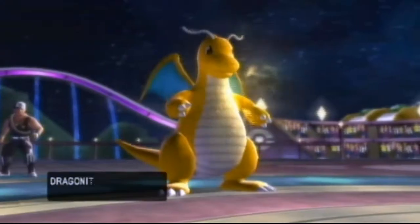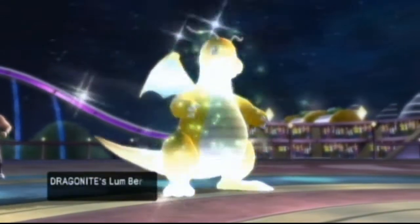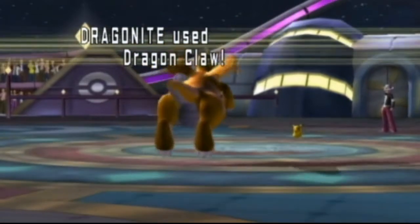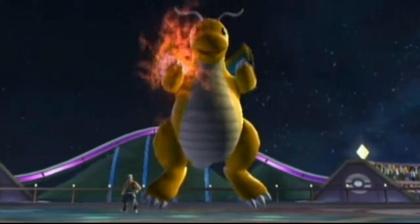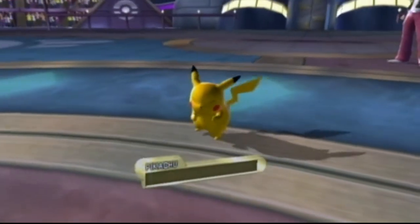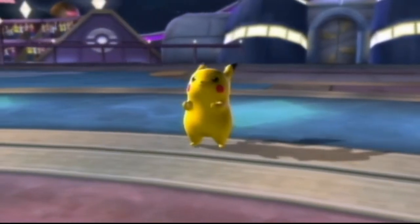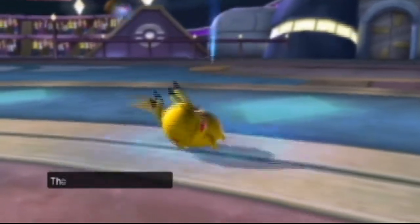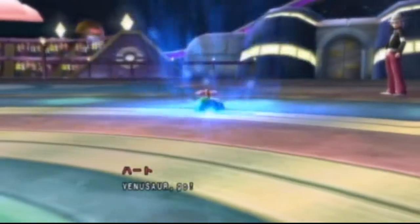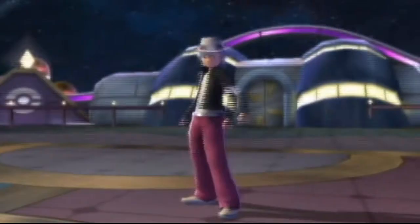So I'm just going to go straight for the Dragon Claw — I get paralyzed but it doesn't matter because I've got a Lum Berry. It doesn't really matter which move I chose, because whatever move I pick, Pikachu can't take. You could fire off a flicker of nails at that thing and it would not survive. So he brings in Venusaur — yeah, this is actually the same guy from the last video, the same Venusaur.